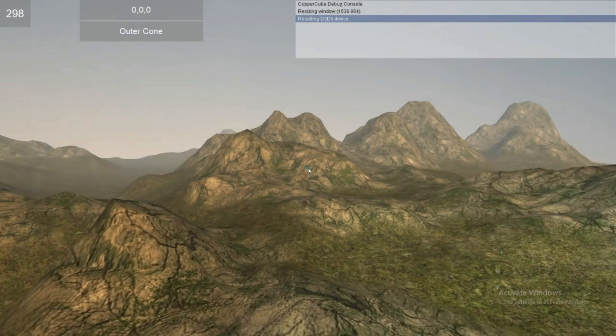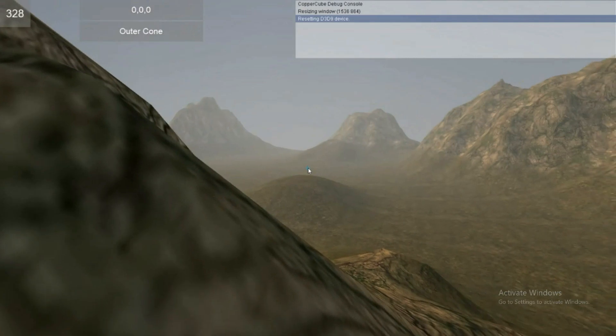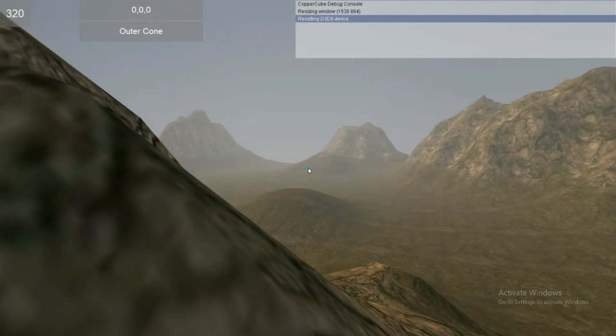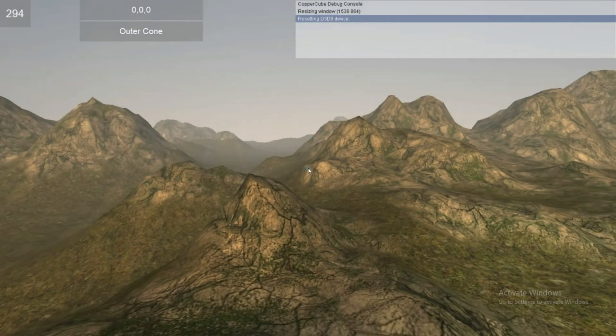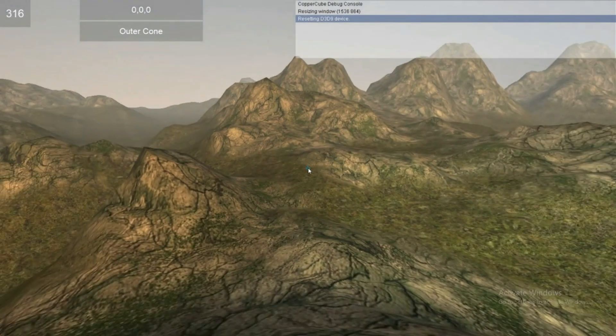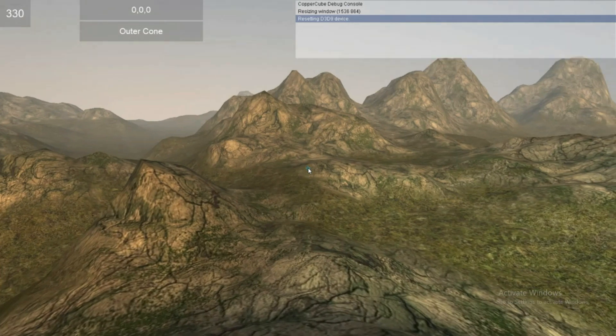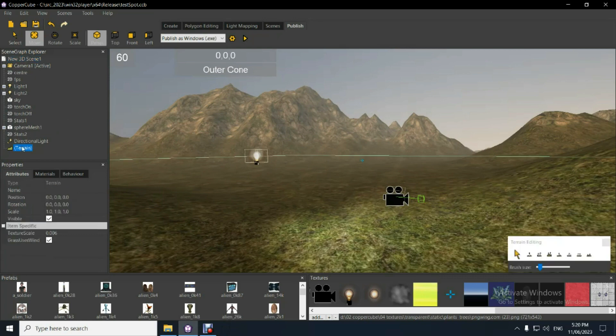The frame rate hovers between 300 and 330 depending on where I'm looking. When I'm closer to that edge, better LODs and less to look at gives slightly better performance. There's a slight difference - the more you have to look at, the more it has to render - but it's not a massive difference either way.